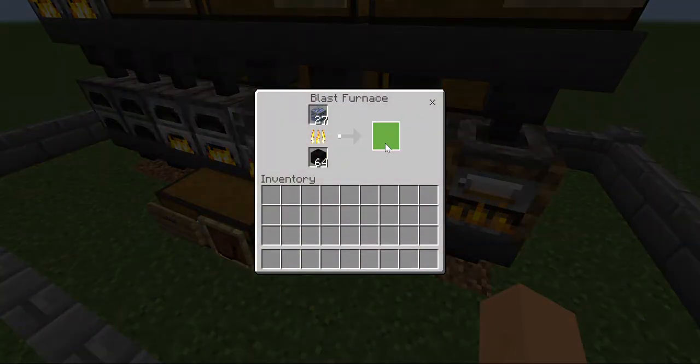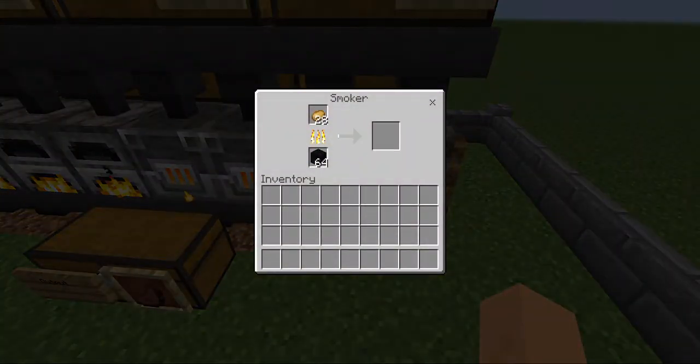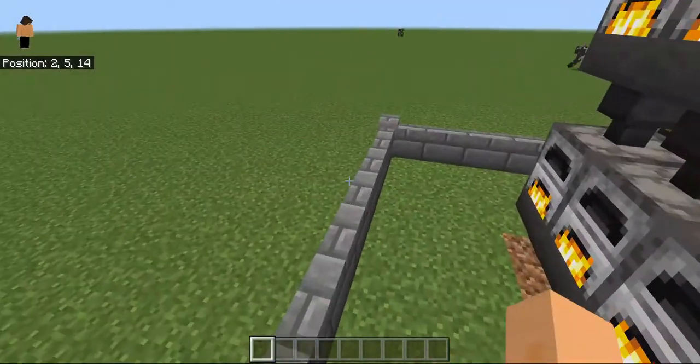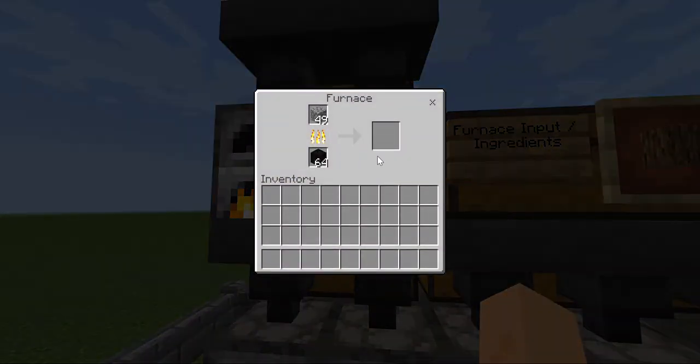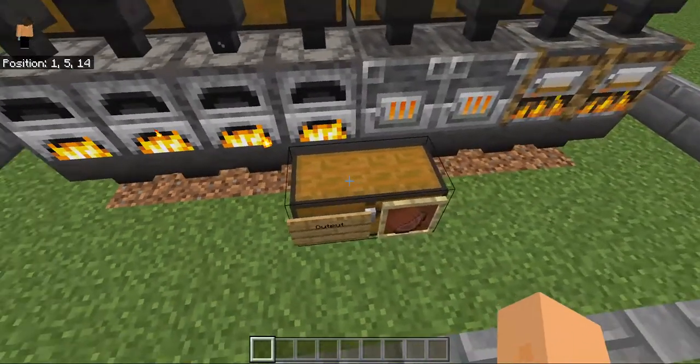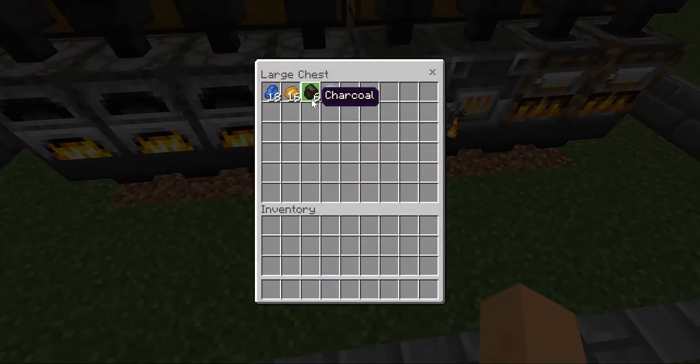It's been smelted — you can see it's going down. Up here, things are turning to stone, and the stone gets turned into smooth stone, then it goes into the chest.